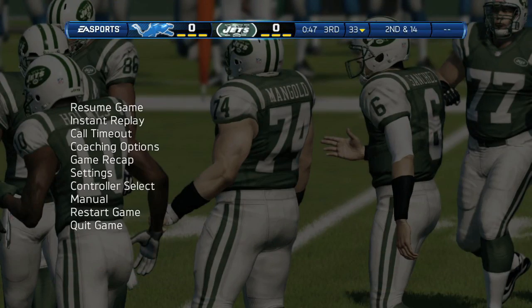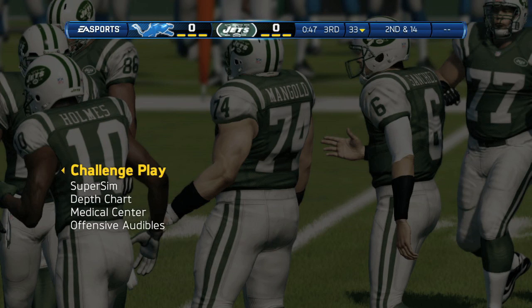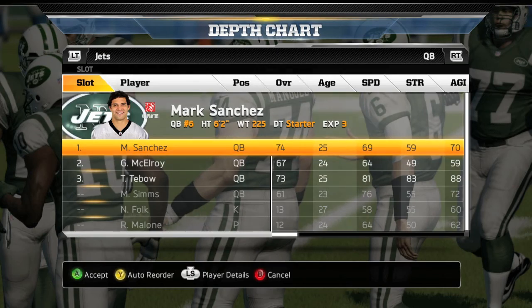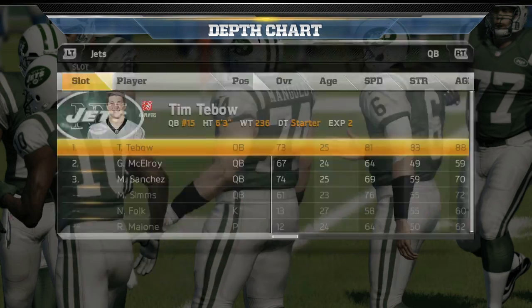As soon as the game starts, hit the start button and go to coaching options, then go into your depth chart and switch Tim Tebow out to your starter. Tim Tebow is going to be the third string guy — just move him from three to one and you should be good.